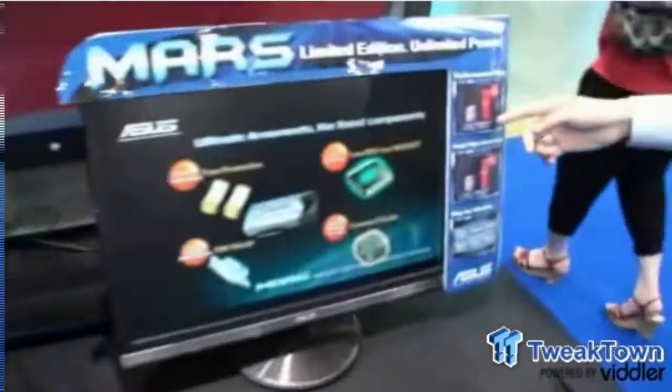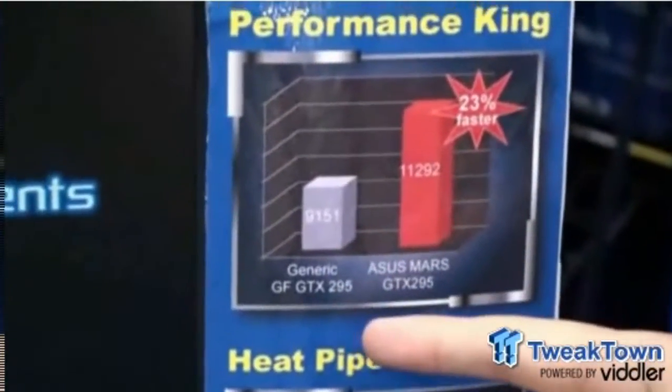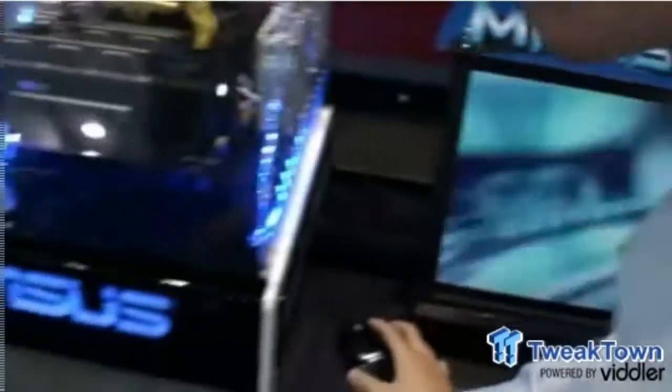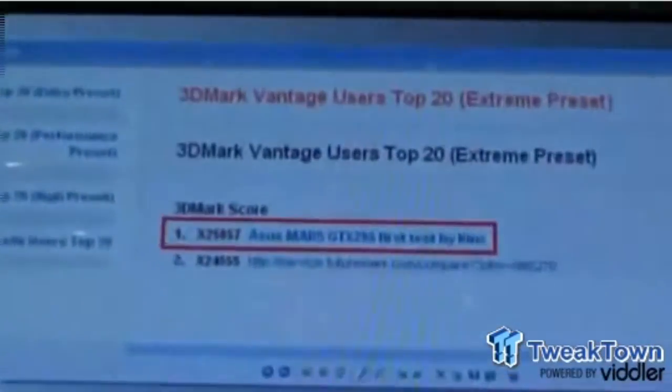And when we try Vantage Extreme performance, it's 23% higher than a generic GTX 295. It's amazing. And we also made a new world record of 25,000 in Vantage Extreme.